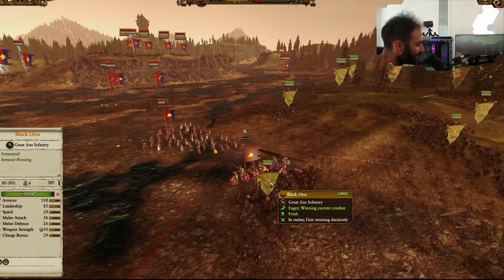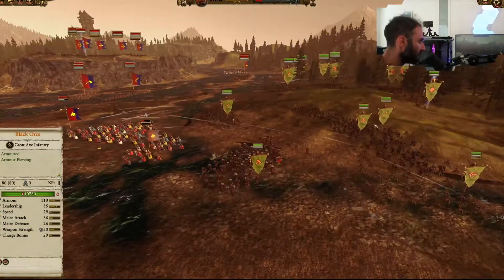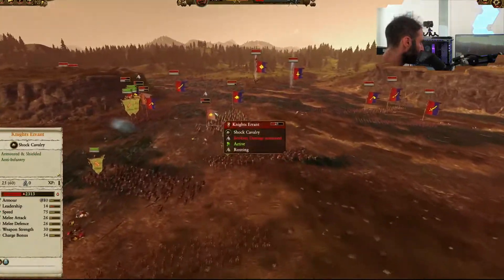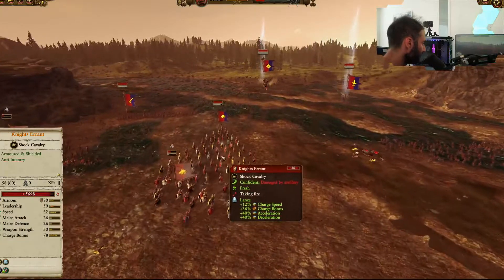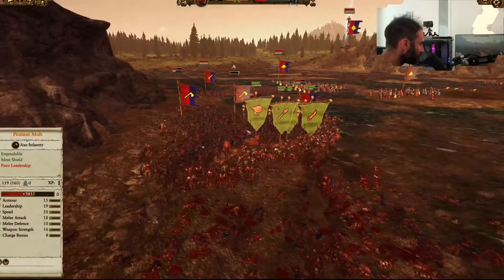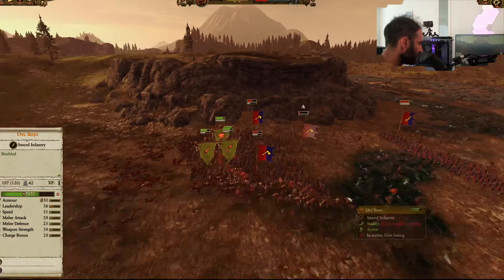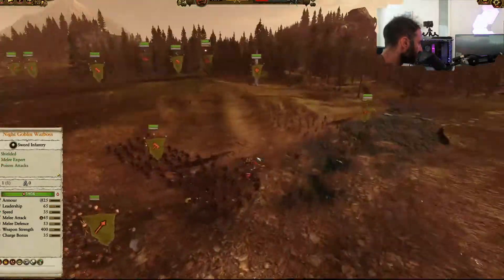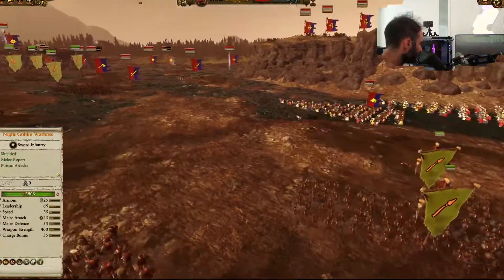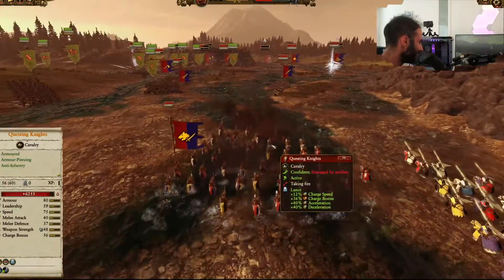Maybe not the best way to use them overall, but the Black Orcs are just that powerful that they chop through them regardless. Supported by those missile units, we'll be able to force one of them off, breaking that unit, and then the other unit is forced to charge away as well. As for this engagement over here, I'm liking what's going on against these Peasant mobs — our cheap units should win that battle. On the right-hand flank, he's doing something with his Questing Knights, which I've now figured out how to target with my Doom Diver Catapults.